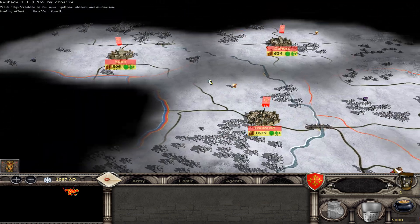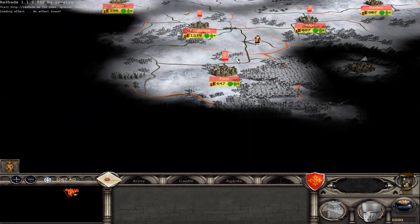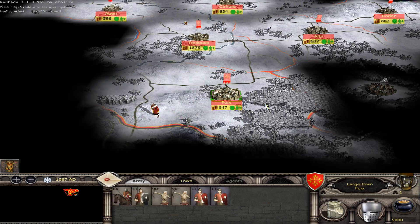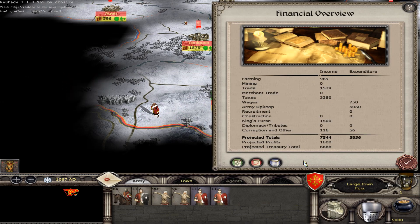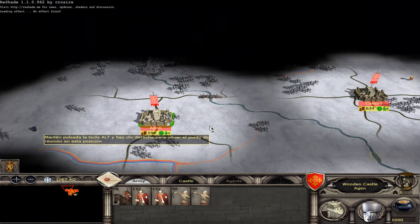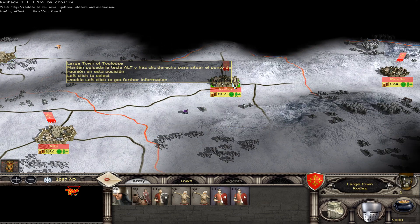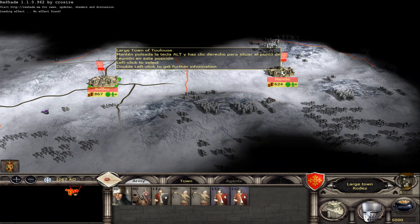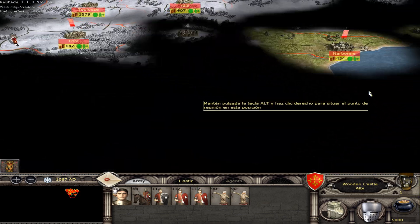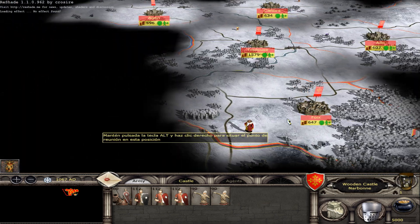I want to crush France, of course. My income is about 1,000 to 1,700. Here I have a wooden castle and the large town of Toulouse. I also have a port over here that I need to capture.